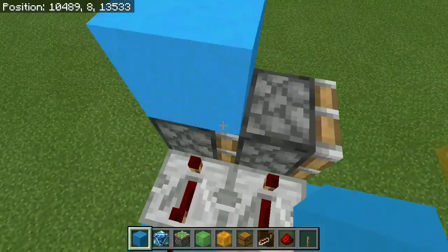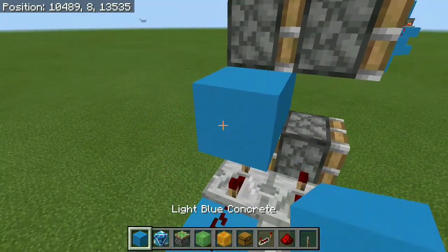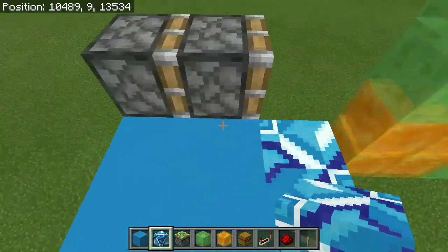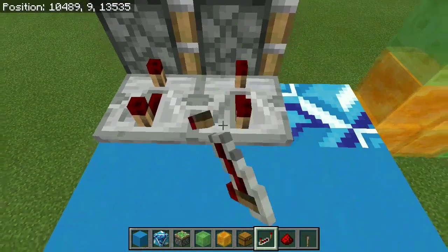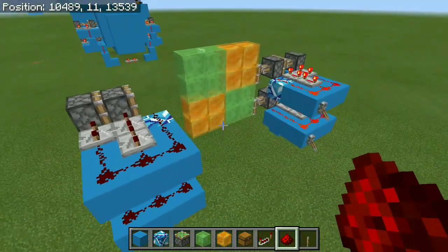Go 1 block above the original sticky piston and put in 2 more, which is going to be our final double piston extender. Go ahead and copy the little platform on the bottom, and for this block we're going to need to make sure it's going to be an immovable one. We can do the same thing — 1 repeater on max tick delay for the first sticky piston and 2 for the other, then wrap the redstone around, and you're done as far as the double piston extenders go.